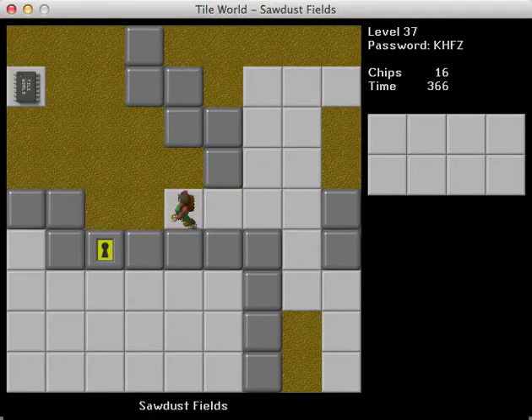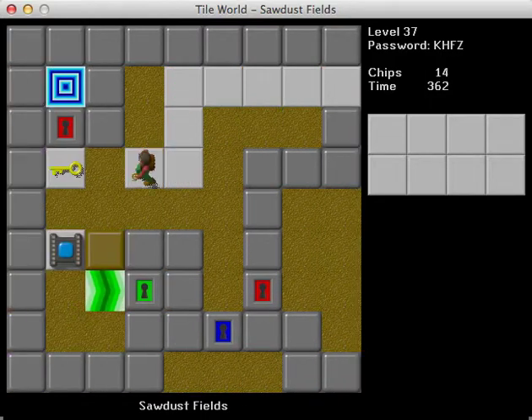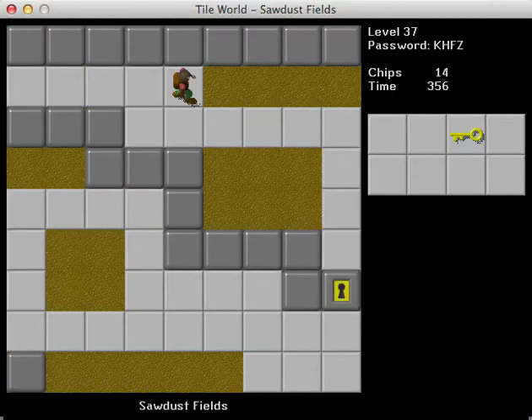It looks like this is just a nice, simple — get the chips and open doors. Okay, so we don't want to collect the green key until after we've collected all the chips. Got it.